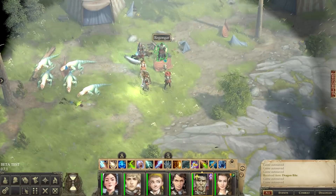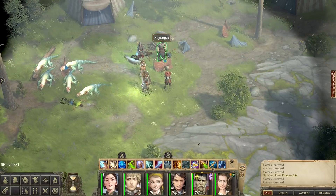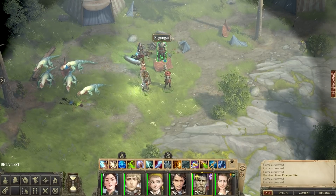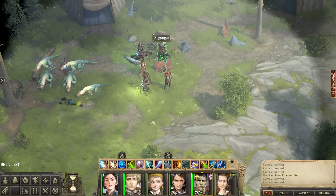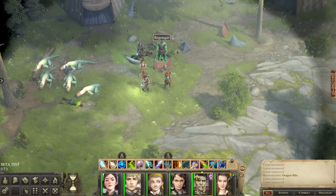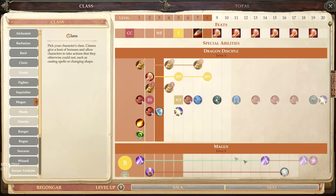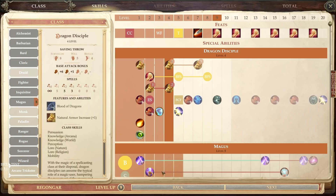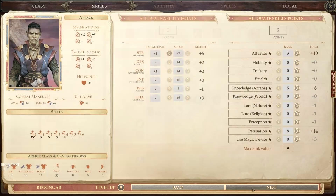The spells really make the difference. What you want to do with the spells you select really depends on your playstyle — there is no right or wrong, it's what you want the character to do. Next, another level in Dragon Disciple.